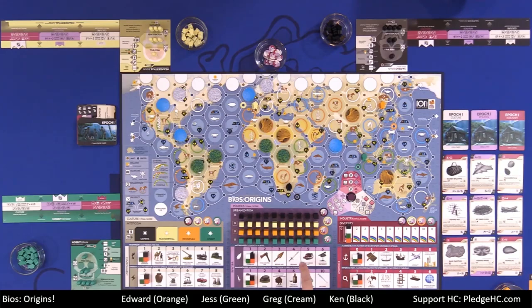For industry, it's where you are on each of the tracks. Note that if you reach the top of the culture tracks it's eight and eight respectively for 16 points, 16 points for politics, but only 14 for industry — so the cumulative numbers are different. Whoever has the highest score in their best discipline wins.